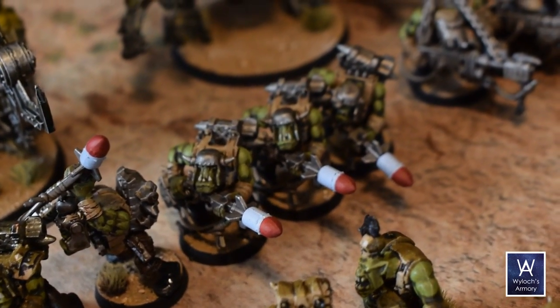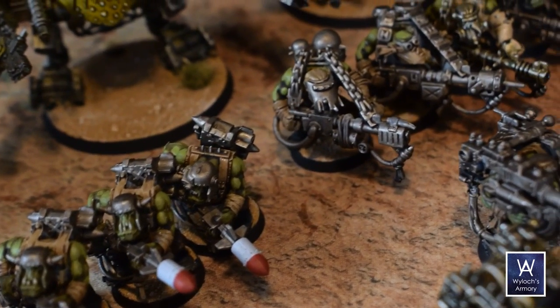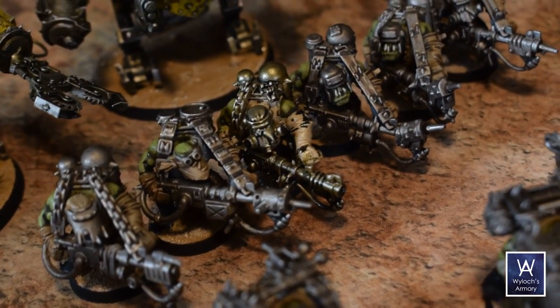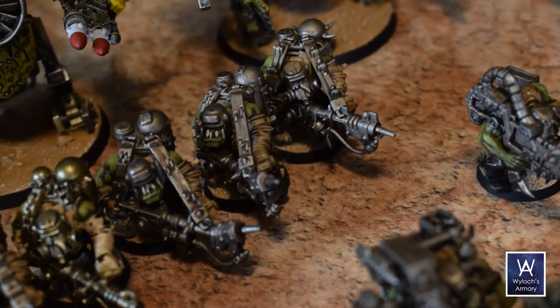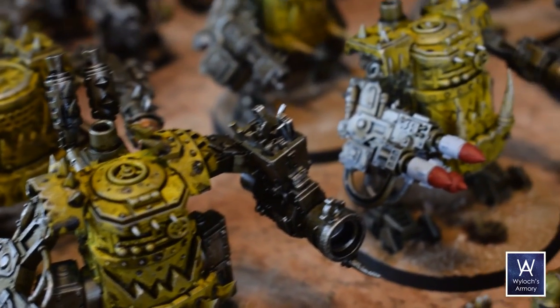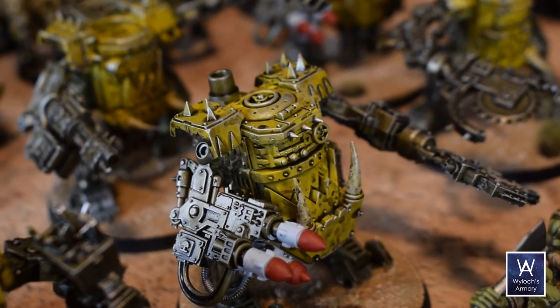Orcs generate a potent psychic field that allows them to accomplish many feats of technological engineering that might seem otherwise impossible. At the same time, the power of this psychic field is directly proportional to the number of green skins present in a given location. The more orcs that gather, the more orcs are drawn to them, and the power and intelligence of the green skins begins to grow with their numbers.